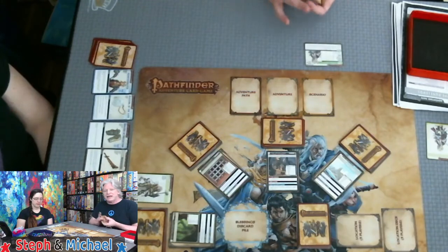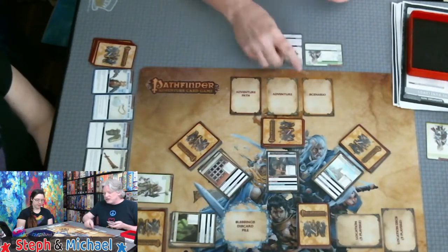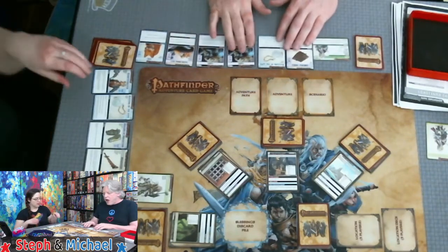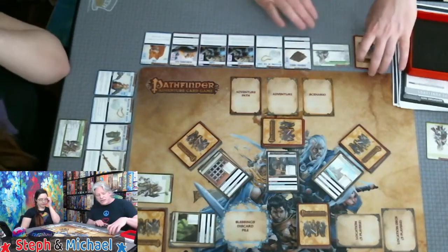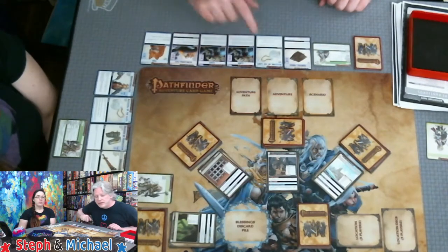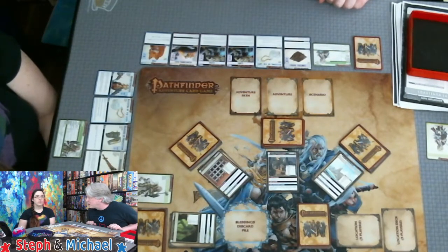My favorite card type for my character is spells, so if I don't draw a spell in my first hand I can do a mulligan and draw again. For the fighter, it's probably weapons. There are 10 cards in each location and four locations. One of them contains the main villain Gogmert and three of the others contain a Goblin Raider henchman. If we find a Goblin Raider, we know Gogmert is not in there.